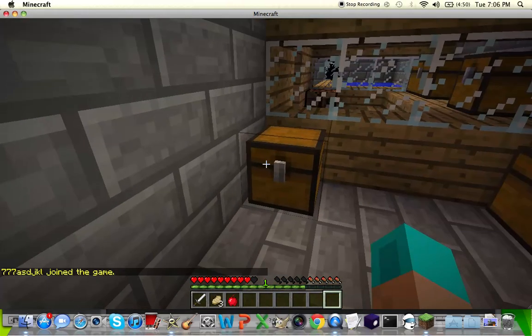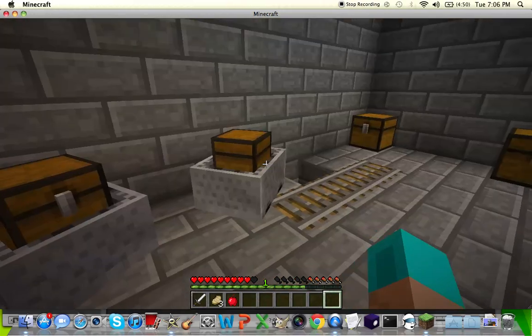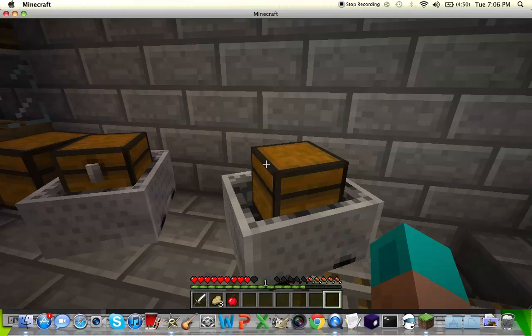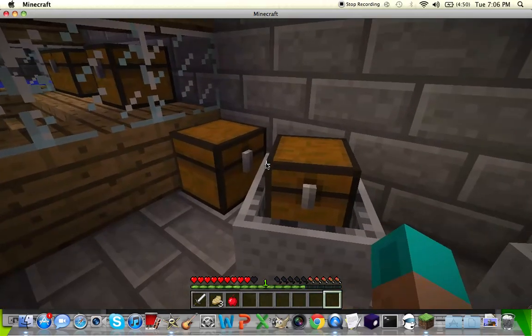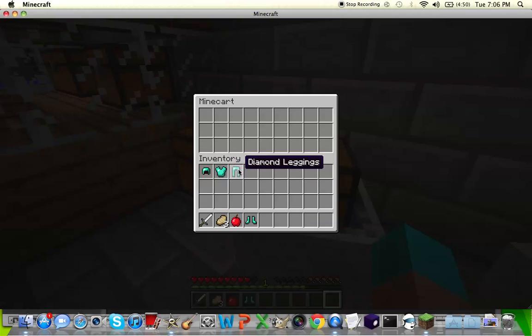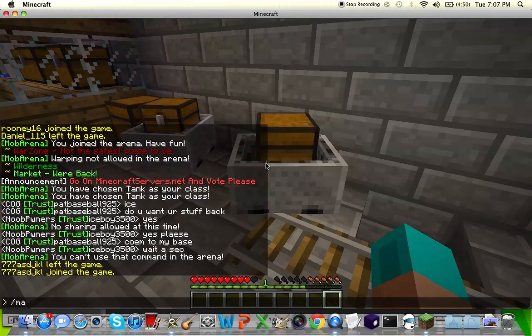If you try to deposit this item in a chest or try to open a chest, it's not letting me right now. But what it will let you do is open minecart chests. So right now we're just going to deposit these items — we have all these items right here — and then type slash MA leave.